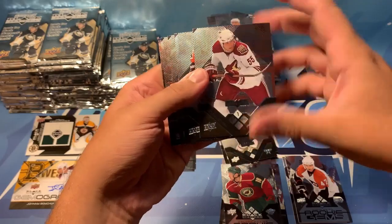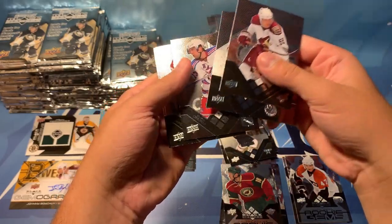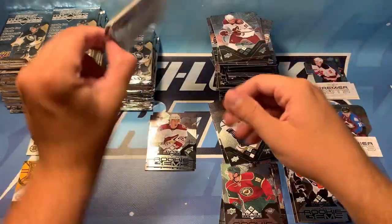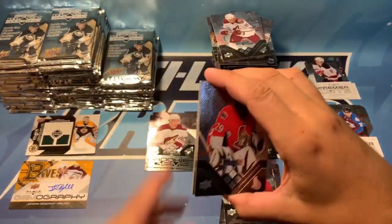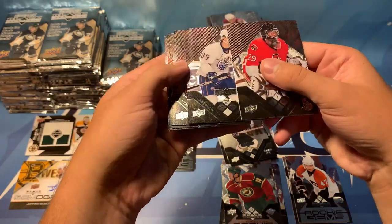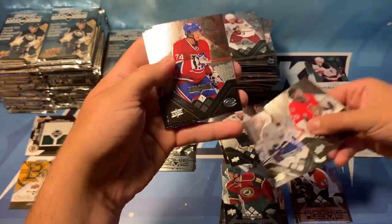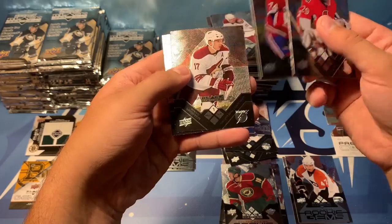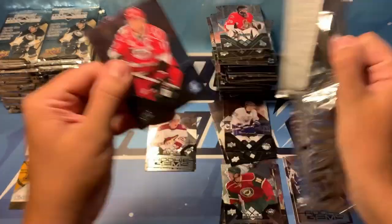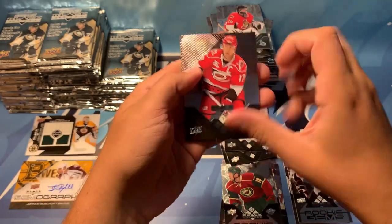We've got Ed Jovanovski, Mike Comrie, Chris Drury, Nicholas Cronwall, and Dan Ellis — all single diamonds. Martin Gerber, Sam Gagne — double diamond — Sergey Kostitsin, Radim Vrabata, and Jason Pominville. We've got Rod Brindamore, Mike Richards — double diamond, we've seen him already today. Bobby Ryan, Matthias Oland, and Mark Streit.